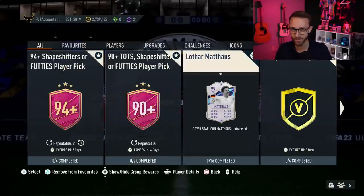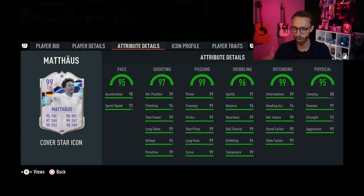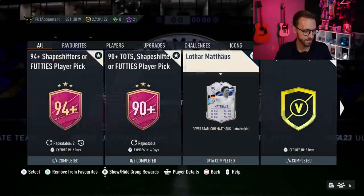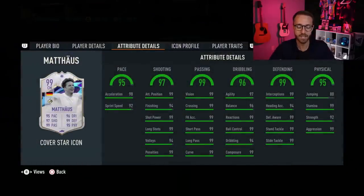First of all, we finally got our cover star icon Lothar Mateus 99-rated. They dropped a massive boost in this card — W dynamic image. The only thing you could complain about is he's not 5-star/5-star, he's 4-star/5-star. But still, with those stats, that's another almost must-do SBC this week. With the repeatable 84x10 and 85x10 we expect back today, you guys know the crafting situation. 99 passing stats all the way on the board, 99 stats everywhere. I think this has the most in-game stats of any card on Ultimate Team.